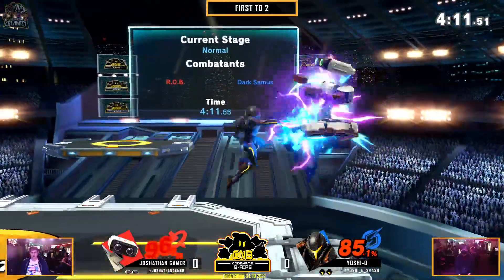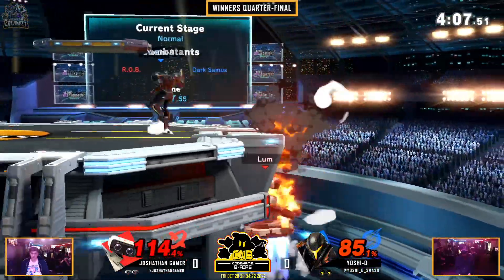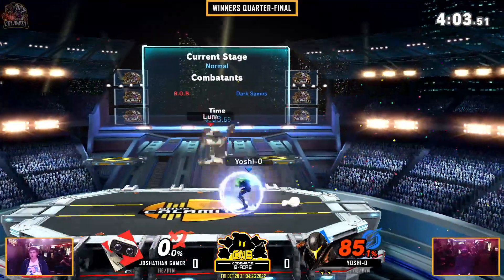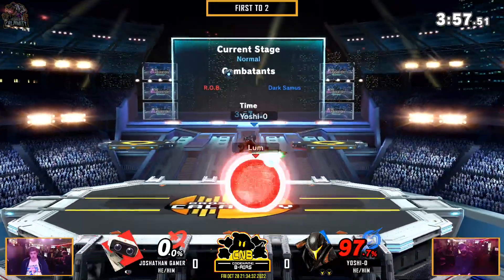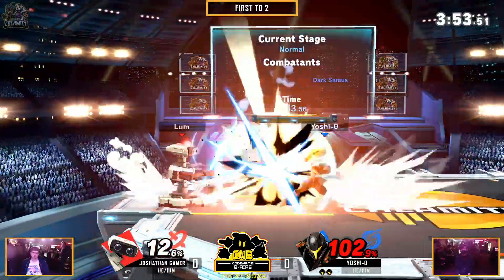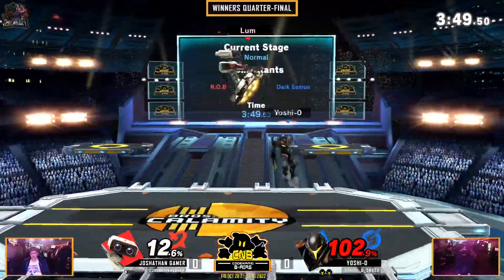All he needed was a couple interactions and now he's back in the lead. The down smash again catching Jonathan. Jonathan shaking his head, and honestly I can't blame him. It must be tough being on ledge versus Samus, because Samus is a character that really thrives off of advantage, especially when your opponent is in the corner.